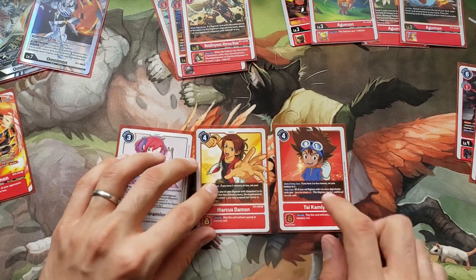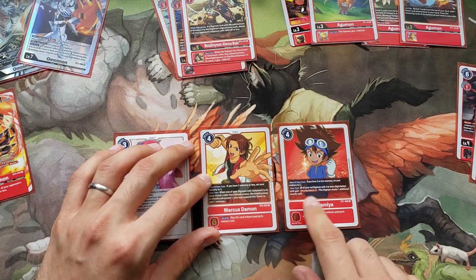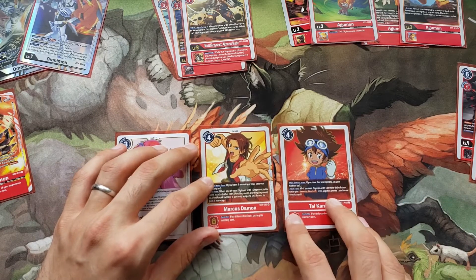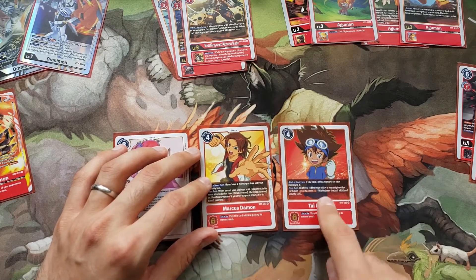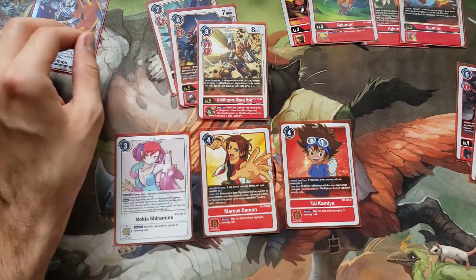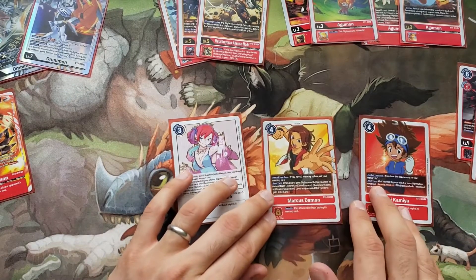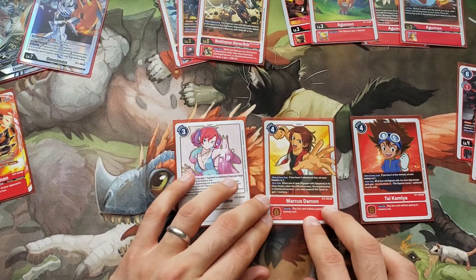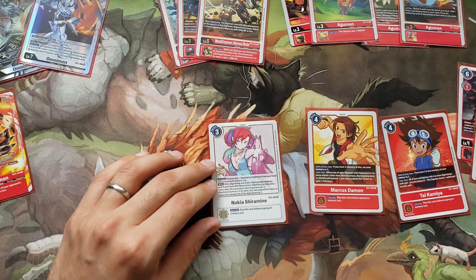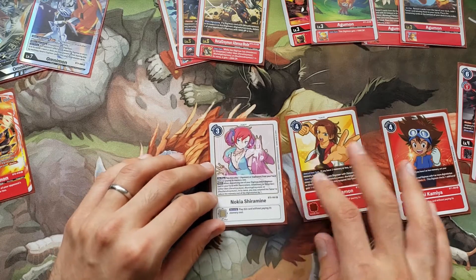For Tamers, I had one Tai Kamiya that sets your memory to 3, and if it's a red Digimon with a stack of 4 it gives Security Attack plus 1 — so you basically need in-training all the way to Mega to get that effect, or the Ultras mode can shortcut it. Marcus Damon: when you swing with the Greymon, suspend him to gain a memory. And Nokia: on play you get an Agumon, and you can suspend her to gain memory when you digivolve into an OmniMon or Greymon.